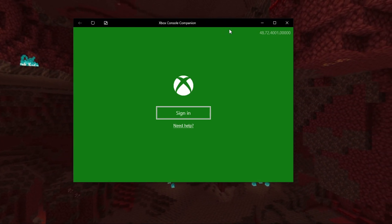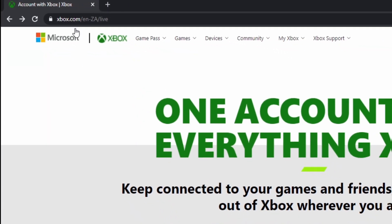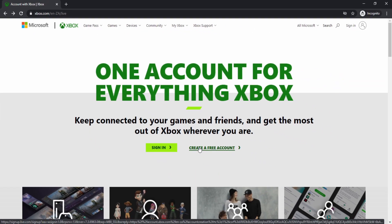If you don't want to download the app, you can also go into your browser and go to xbox.com, where you can create a free account. Creating an Xbox account and a Microsoft account is basically the same thing, because Microsoft owns Xbox. So you don't really have to worry about them being two different things — a Microsoft account is basically an Xbox account. We're going to go to the app to create one.